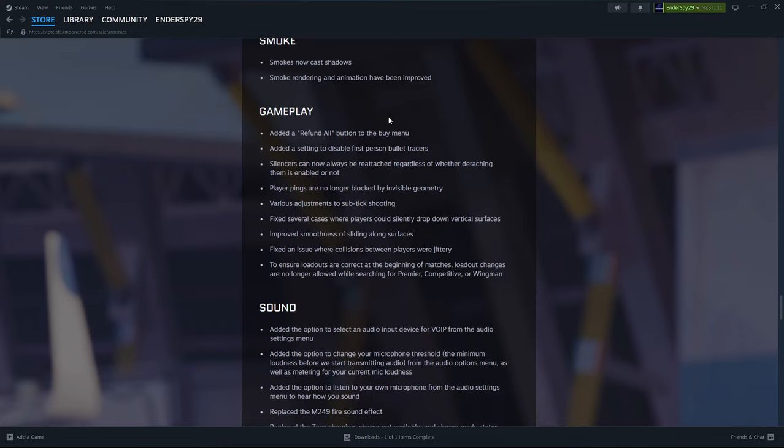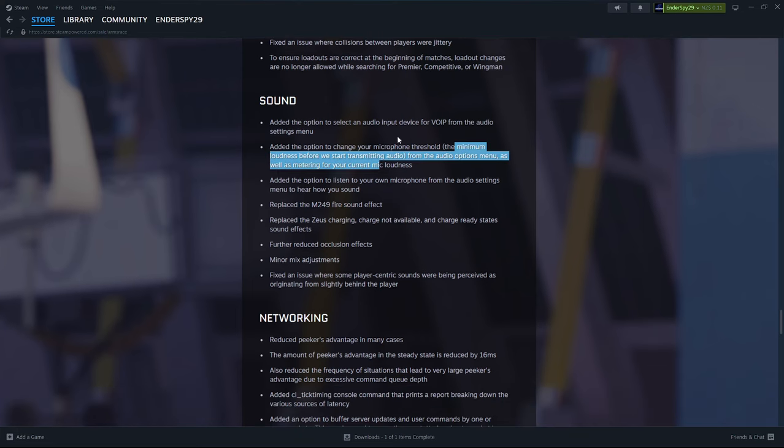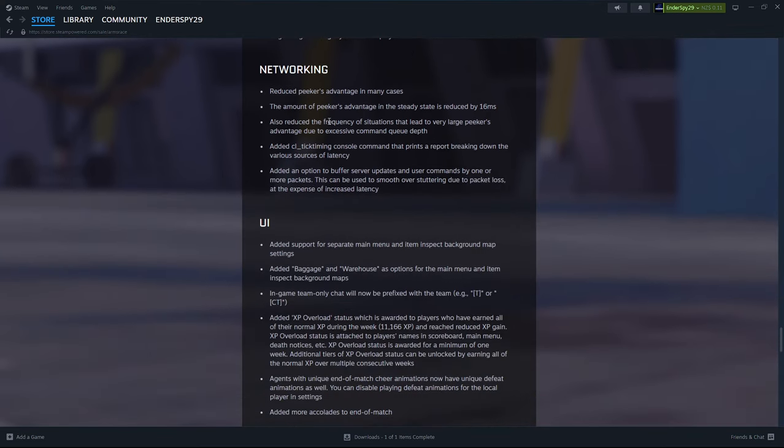They added a refund-all button. Subtick shooting — they're trying to fix the gunplay, maybe the orbs will be better. They fixed some minor things, player pings, changed some sound effects, VIP stuff. And they added an audio input device selector in-game — I love this, because I hate having to go into Steam Audio and then into my default audio settings to change what mic I'm using. This is a lifesaver, especially with my VR headset — it always changed the microphone and it was a pain.